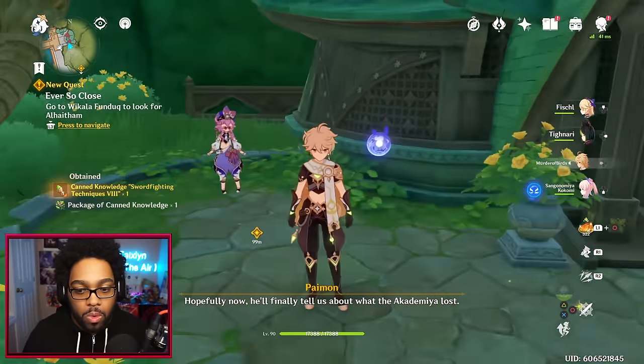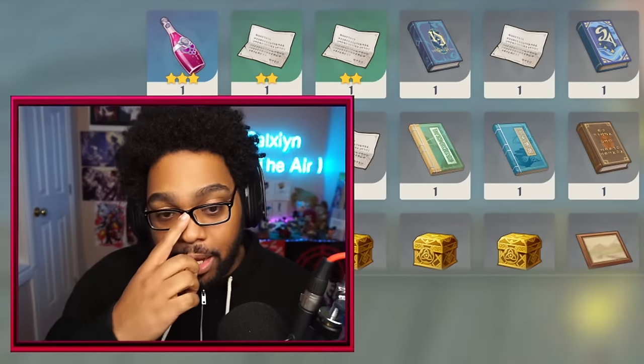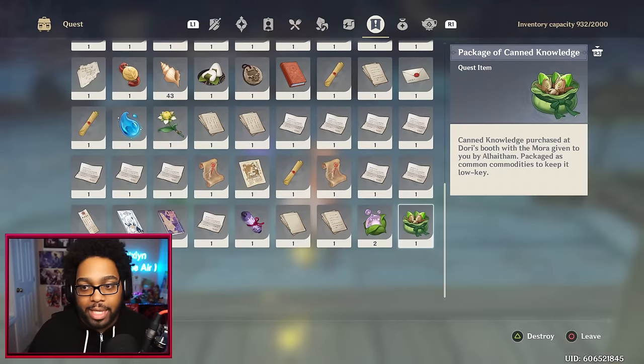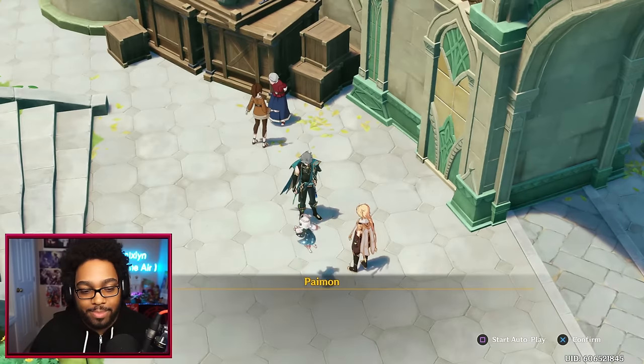Let me see what that actually is — it's kind of cool, I like how they're filling up these quest items. 'Canned knowledge labeled Sword Fighting Technique 8 was bought from Dory's booth at the price of 100,000 Mora at Paimon's instigation. You have no idea where the first seven in the series are, but combat techniques will always be useful — probably.' Canned knowledge purchased from Dory and the Mora given to you by Alhaitham — packaged as common commodities to keep it low-key. 'You two made it — and from the looks on your faces, you were successful.' Whoa, there are so many people from the Academia here!